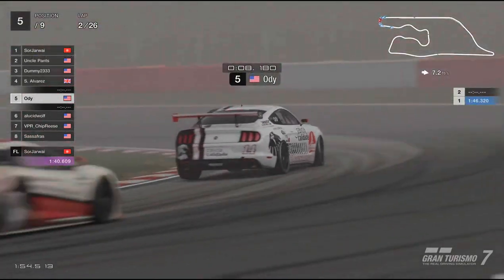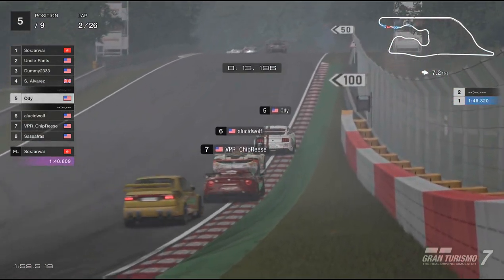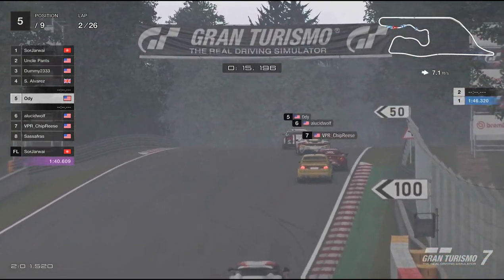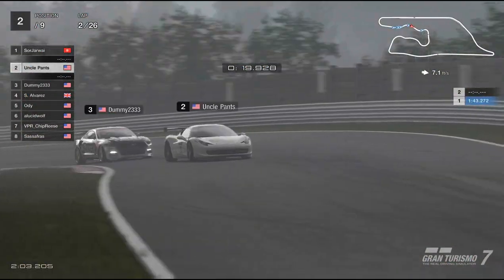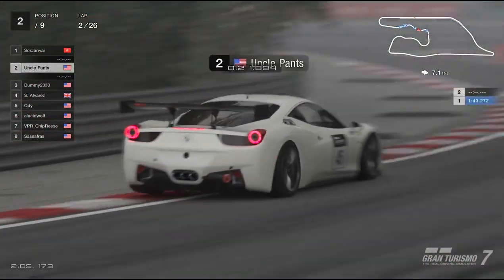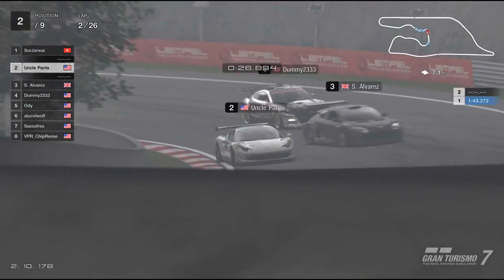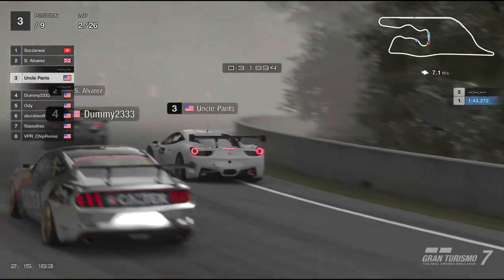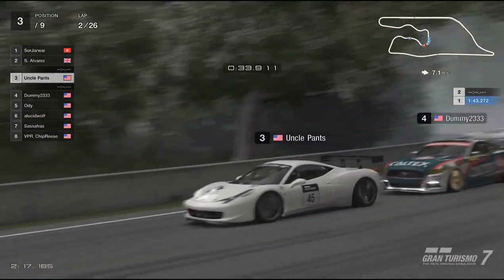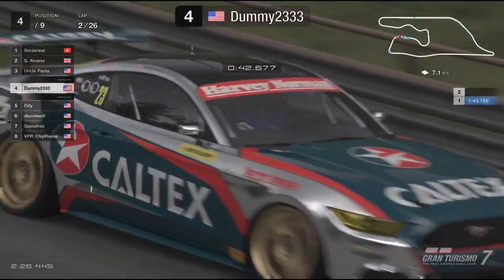Heading into turn one, he is able to make the position stick — that is some great racing. We have four different manufacturers heading into the S's. Moving along to lap two, Uncle Pants sends it a little wide and makes some contact with the wall as Alvarez takes advantage. W23 tries to do the same in the Ford and is right behind on his tail, but was not able to make the pass in that sequence.